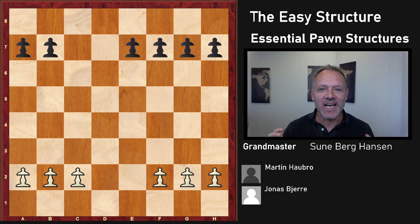The Easy Structure — essential pawn structures. Today we're going to start the masterclass of the E versus C pawn structure. It's a structure that is essential to learn because it comes in a lot of different openings. And that's also why I think I can coin it the Easy Structure.